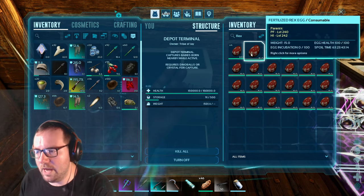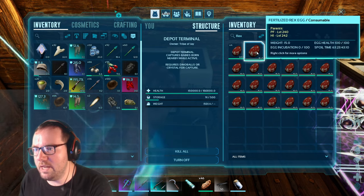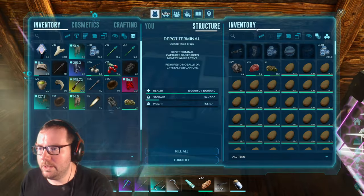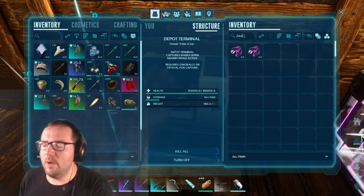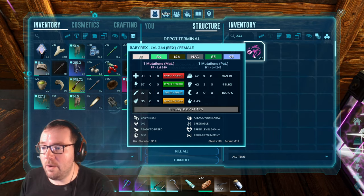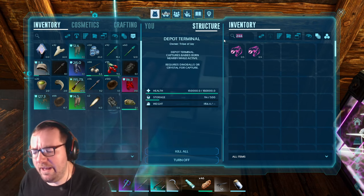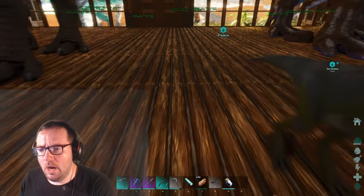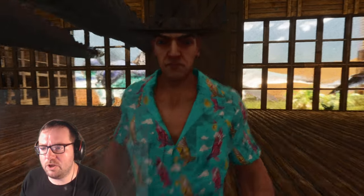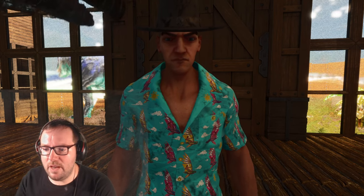Moving on to the Rexes — we've got 23 of them. We need 244 with these guys. Let's see what we get. 244 — they're both female, they need to be male. We got an Oxygen and we did get a melee mutation. If only you were male, that would have been perfect. I think this is a good place to end the episode. If you guys enjoyed the video, make sure to leave a like and subscribe for more — it would really help out a ton. Until next time, I'll see you guys in the next video. Thanks for watching.